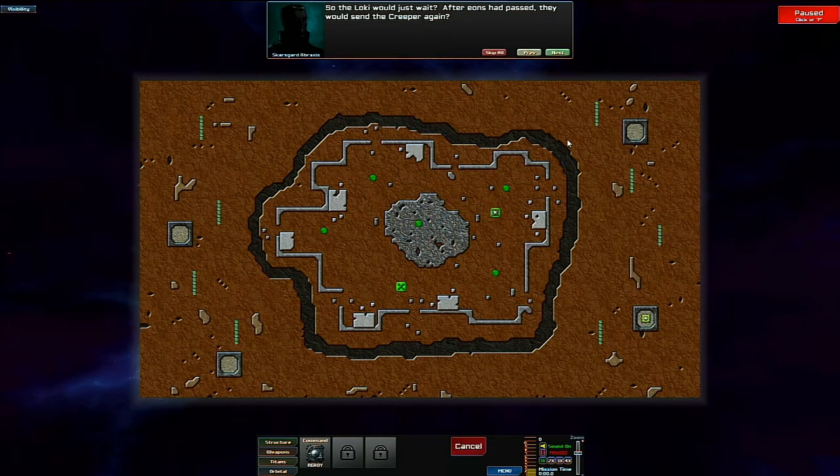So the Loki would just wait? After eons had passed, they would send the Creeper again? That was one component to their strategy. This world was altered during the final conflict. It was a military outpost specifically designed to withstand the Creeper. Scanners show no emitters on this world. It must have worked somehow.